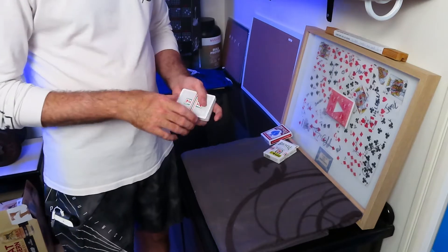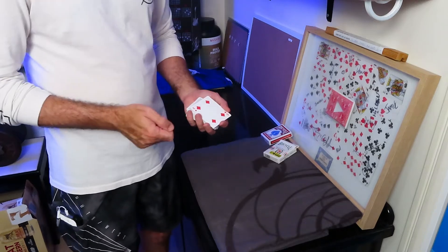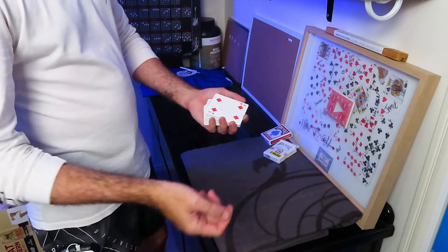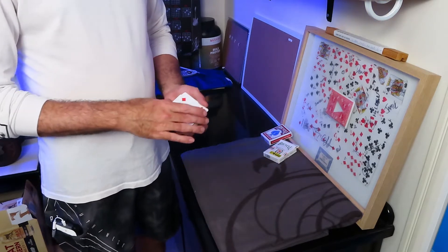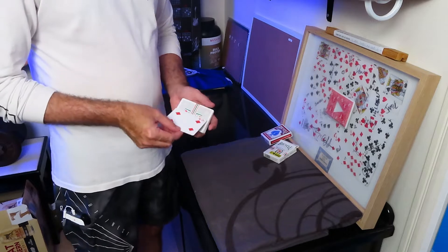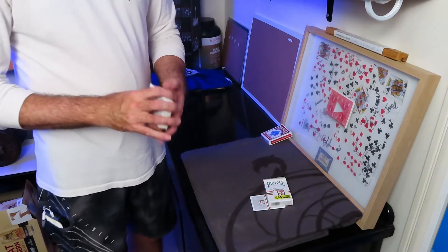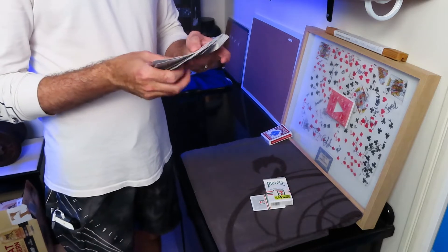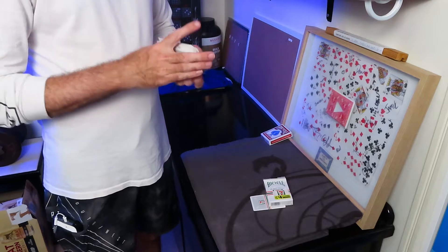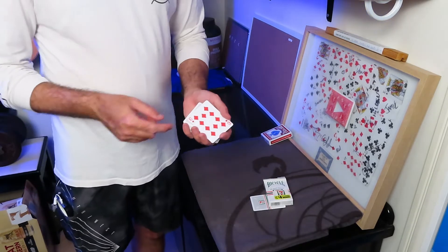Now we're going to do something that plays on the principle of a Pay Pass or a Tap and Go — however you pay things by tapping these days in whatever country you're in. And we use the Four of Diamonds to demonstrate this. I might just leave it under the box for now. Four of Diamonds under the box, and I'm going to find a card with a few more Diamonds on it. The Ten will do. So we've got the Four of Diamonds down here and the Ten of Diamonds here.